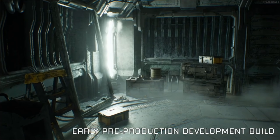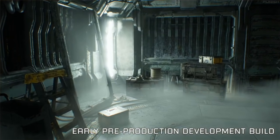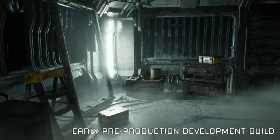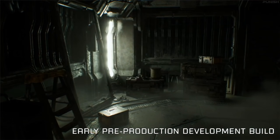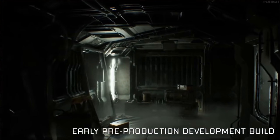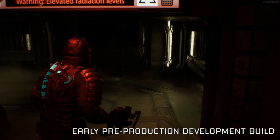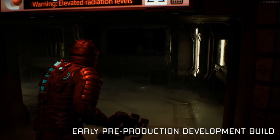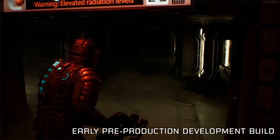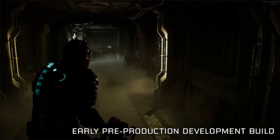This is a work in progress — a super early end-of-preproduction build, just starting production. One thing we really wanted to nail is the ambience: not only the look, the lighting, the VFX, the fog, but also giving you the feeling that you're in the Ishimura, inside those dark corridors. And here's Isaac — that armor rig is new, still work in progress, but it gives a first taste of Isaac Clarke in the remake.